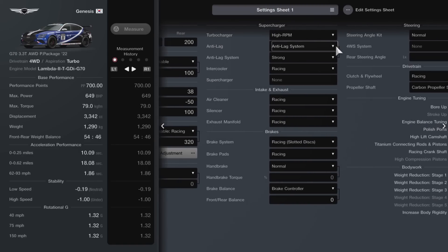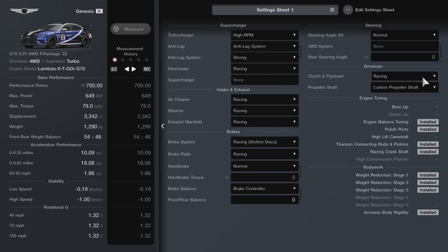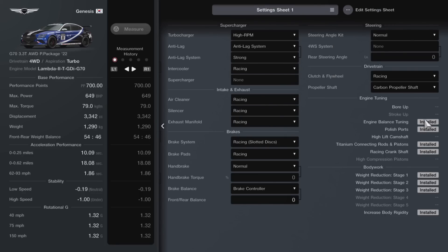No downforce at the front but maximum at the rear at 200. High RPM turbocharger, anti-lag set to strong, intercooler is going to be racing, racing air cleaner, racing silencer, racing manifold, racing slotted brake system, racing pads. We do have a brake controller which you can adjust on the fly to your preference. Then we have the racing clutch and flywheel, carbon propeller shaft, and on permamods we have engine balance, polished ports, titanium connecting rods and pistons, racing crankshaft, weight reduction stage 1 to 3, and increased body rigidity. Overall this will give you dot-on 700pp, putting out almost 650 brake horsepower, 4-wheel drive. We've reduced a lot of the weight to now 1,290kg.